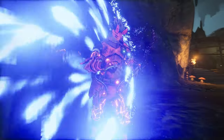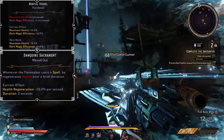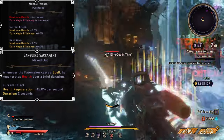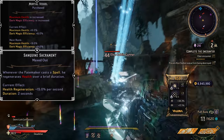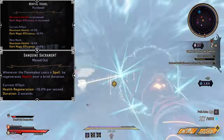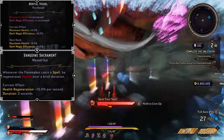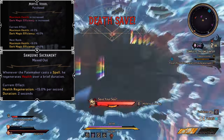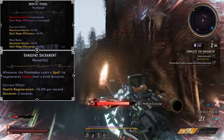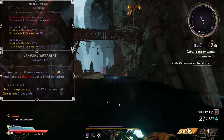To keep ourselves alive and give some sustainability during a fight, we've gone for Mortal Vessel and Sanguine Sacrament. Mortal Vessel gives us increased maximum health and increases our Dark Magic efficiency, so we get more health regen from our Dark Magic damage on top of spells and gun damage. Sanguine Sacrament means whenever we cast a spell we regenerate plus 15% of our maximum health every second for two seconds, allowing us to keep ourselves alive.